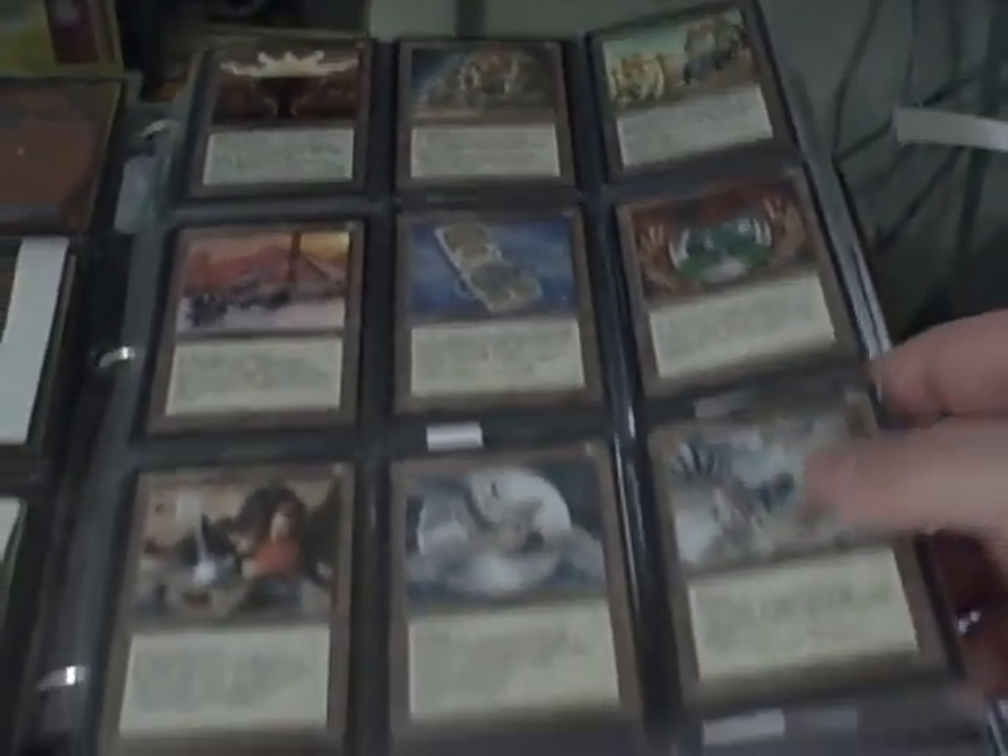Okay, the full Alliances set with extras. There are a couple of Helms of Obedience, there are two Forces of Will, and you can see that every single card artwork — if it's a common — there are multiples of it, as you'd expect with a full set.